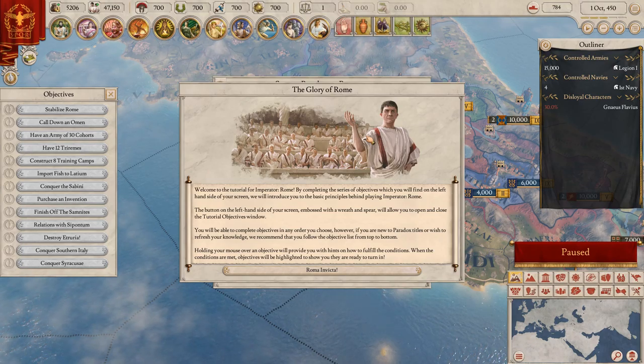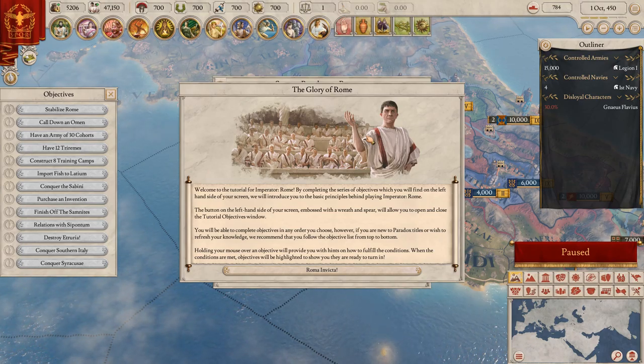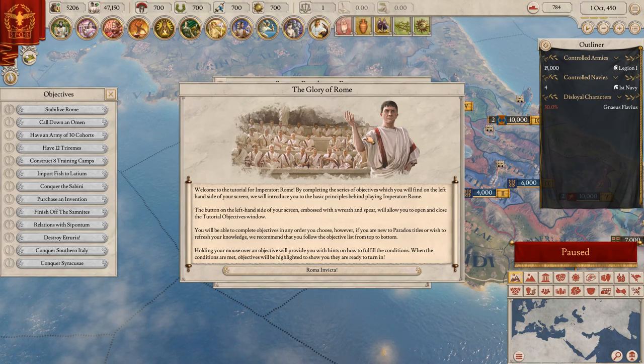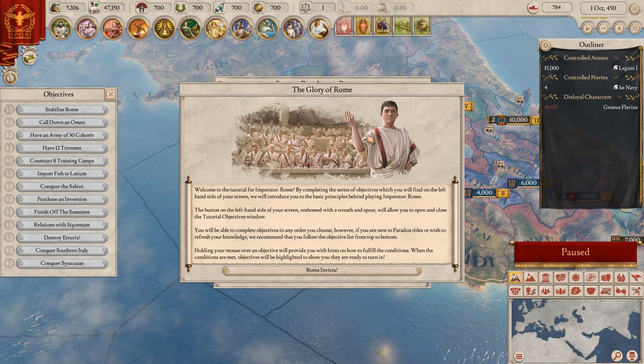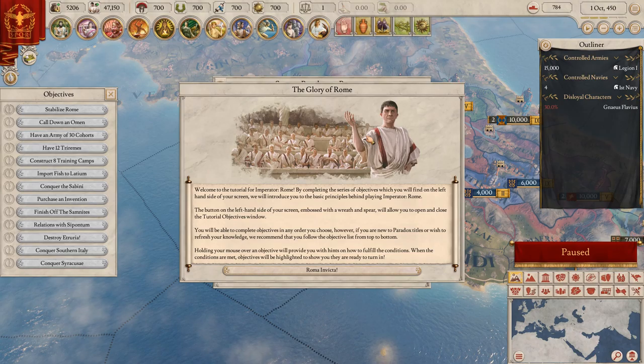Let's dive right into the game because I'm really excited to start and we're starting the tutorial. Alright, the glory of Rome. I have no idea what all these buttons do but we are going to find out. The tutorial says to complete a series of objectives on the left hand side of your screen - unless you close them, which I did previously. I pressed escape and couldn't find out how to open them again.